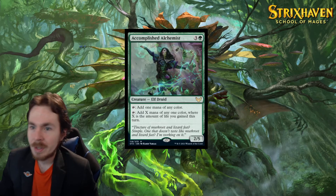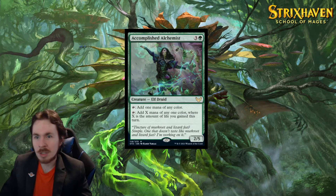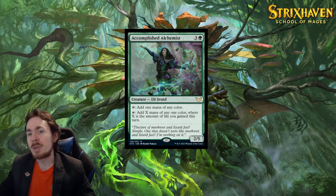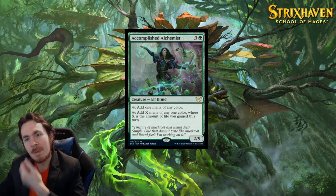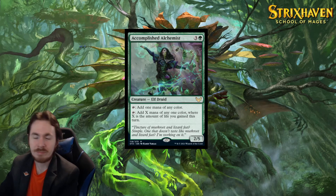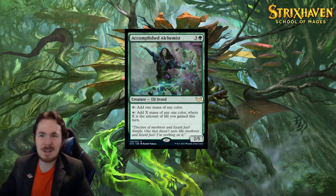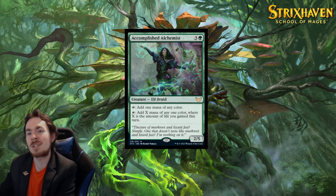Accomplished Alchemist. A 4-mana 2/5 Elf Druid — Archer's implied. You can tap it for 1 mana of any color, and you can tap it for X mana of any one color, where X is the amount of life you gained this turn. That's a strange thing you can do.